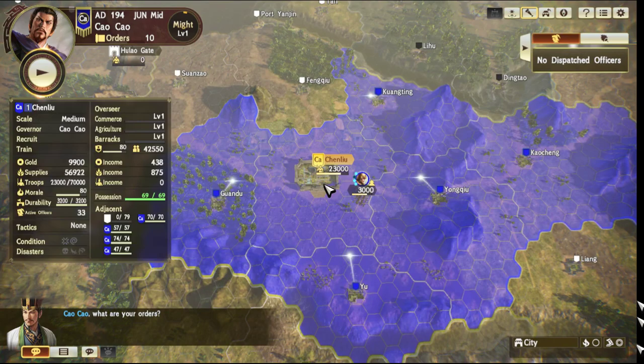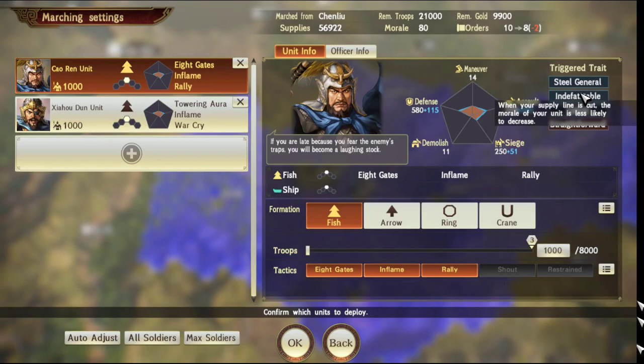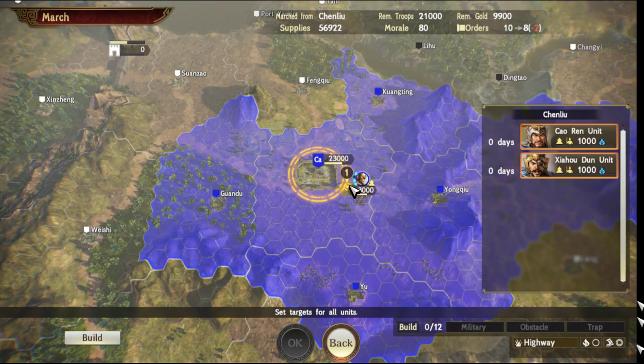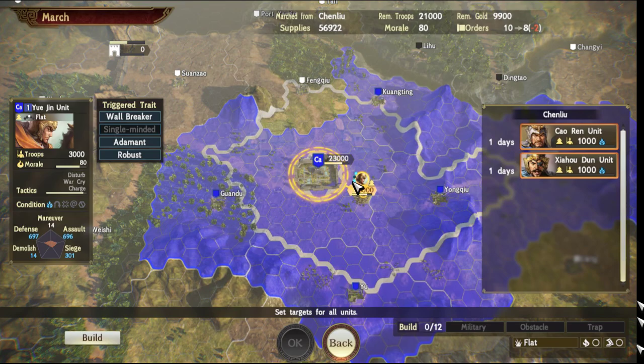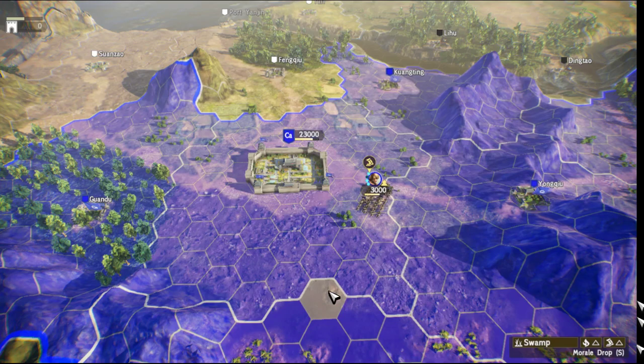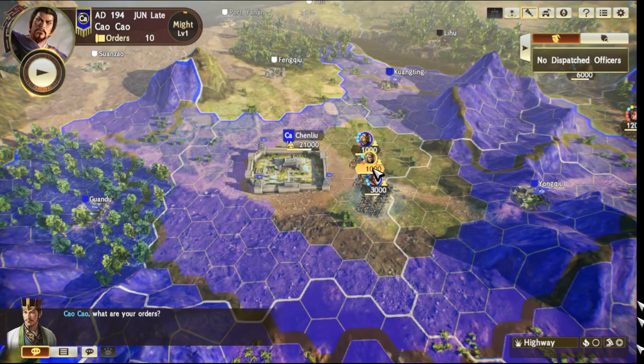Certain officers also have traits that buff nearby adjacent units. For example, Cao Ren and Xiahou Dun have the Steel General and Veteran General traits. If you look here, we have Yu Jin deployed with 696 assault and 697 defence. If we send out Cao Ren and Xiahou Dun to support and skip a turn, we see that Yu Jin's stats have been buffed quite substantially thanks to the Steel General and Veteran General traits.